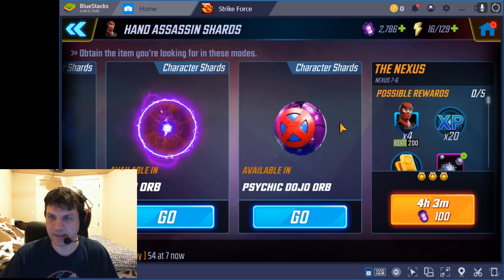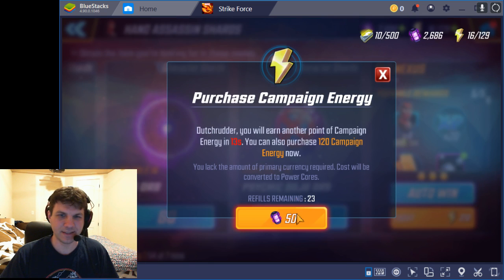So I'm going to hit it again. I've got a lot of cores to spend, so I'm going to keep coring. But this is pretty disappointing — only getting four shards in 10 pools. That's pretty bad. That's a one out of 10, that's a 10% drop rate. Can't stay that bad forever, right? Got to be positive.